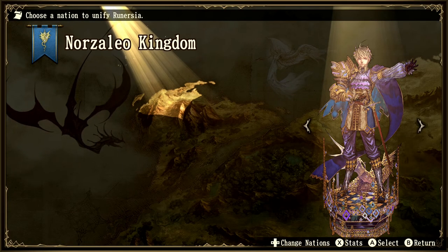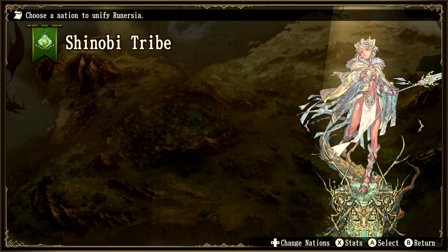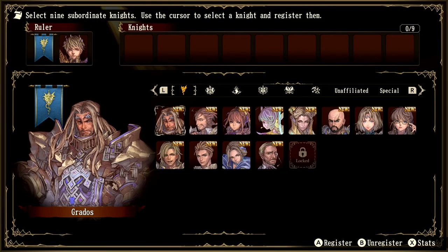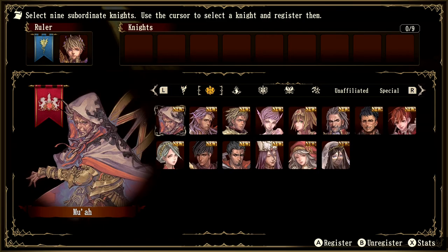In the beginning of the game, you're given the ability to choose from one of six nations. The end goal is to capture all 41 bases and unify the continent. Depending on which nation you choose will dictate the way the story plays out, and there are over 100 knights to use in your armies, each with their own detailed backgrounds and storylines.